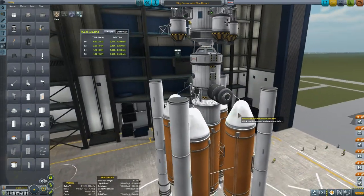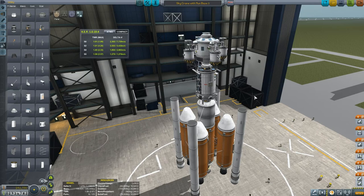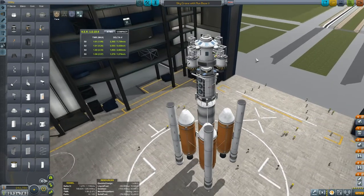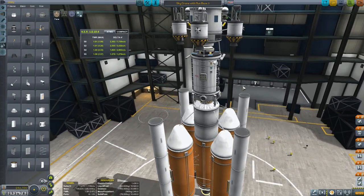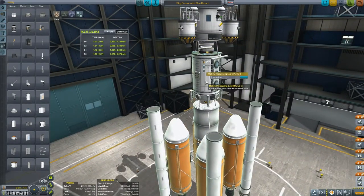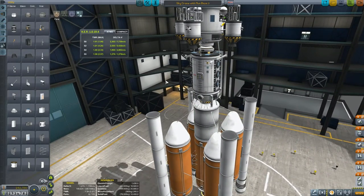So obviously we needed a third part of my base, and the third part is the most interesting part. Sky Crane with Moon Base Three - this is the last part of my moon base that I wanted to build. On this one, I thought I'd add a mobile processing lab. We've so far got support for nine kerbals, and by using this we can support 11 kerbals on the moon.